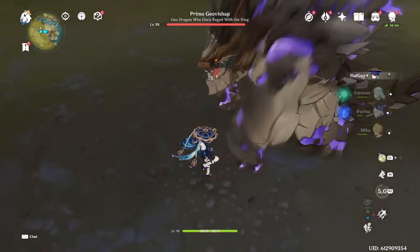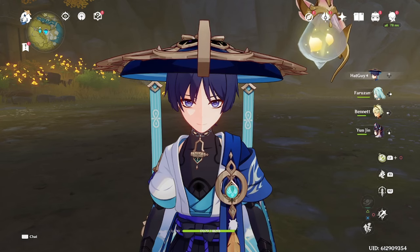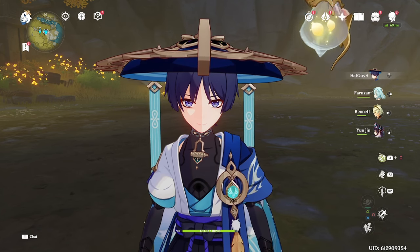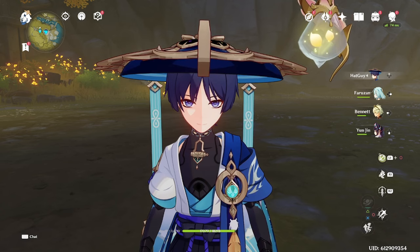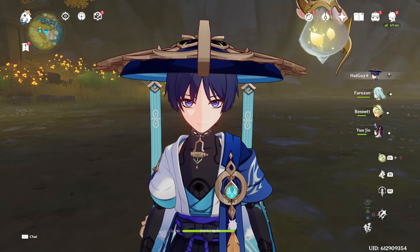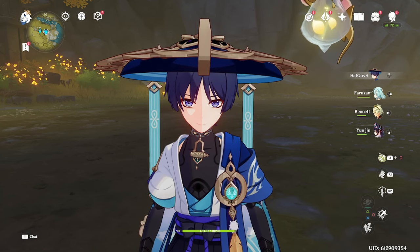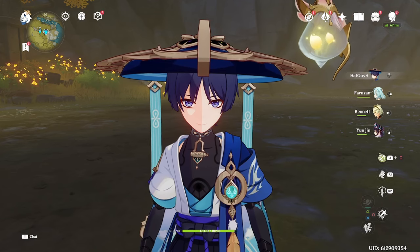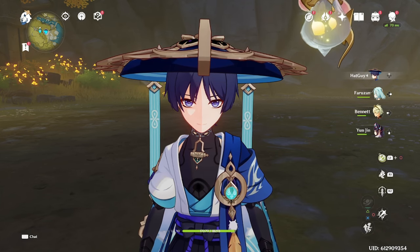For the fourth slot of Wanderer's team, it's very flexible, so you do not want to stick to just one team composition for all content. Instead, take advantage of his flexibility by swapping out your fourth slot to different units depending on what is best for the specific content. For example, if you need to break elemental shields, bring a unit of the best element for those shields. If facing spaced-out groupable AoE content, Venti will likely be the best option. If facing Anemo-resistant enemies, a C4 Kazuha will be heavily desired. Don't lock yourself into one specific full team — Wanderer's flexibility is one of his strengths, so utilize it.